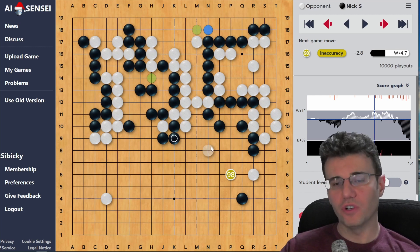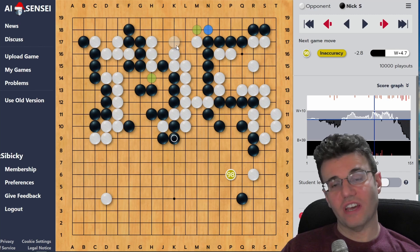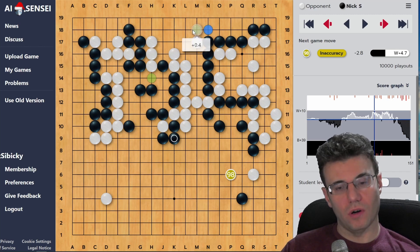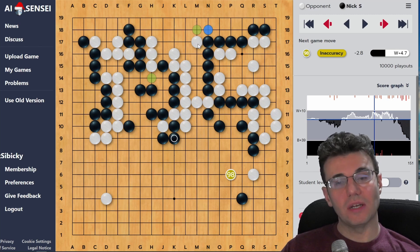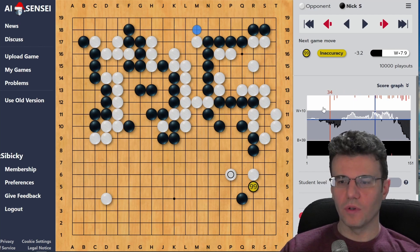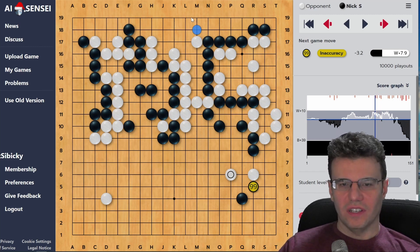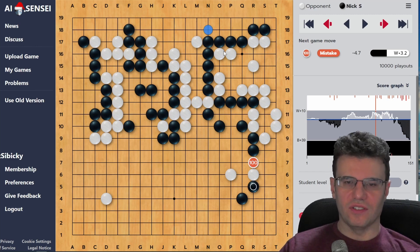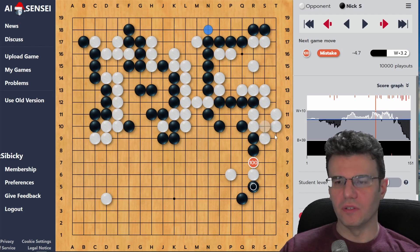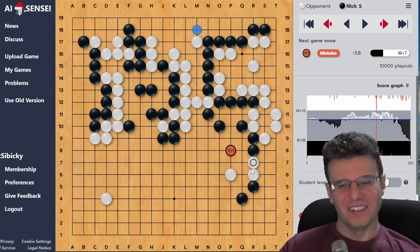Normally you want to hem in your opponent's group before they can get out and force them to live small - that's always a good go proverb. But this totally runs counter to that. The AI says don't worry about your opponent living small in this case - instead make sure your opponent can't play the sente moves to live at all. That's the distinction here. We're both just missing it and the robot doesn't really know what to do with it. The robot is just going to be mad - it's unhappy that either of us are playing over here and just wants to do this key move.